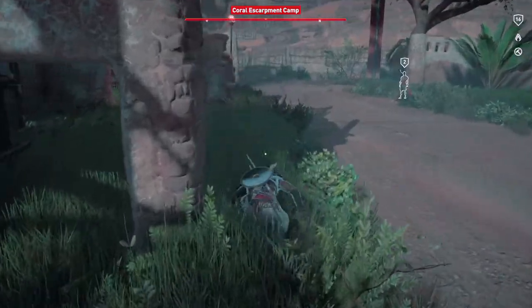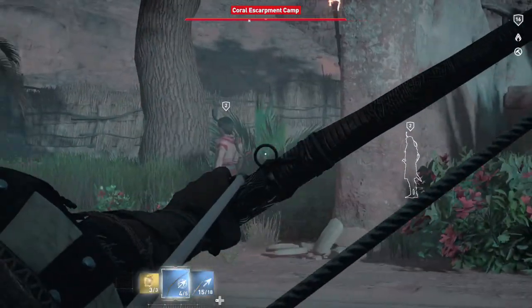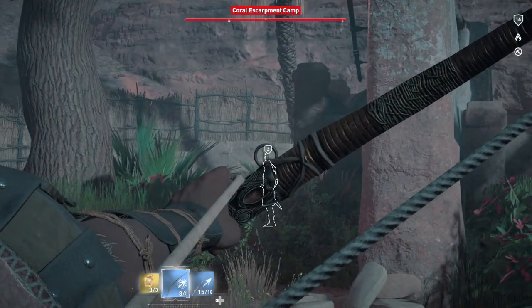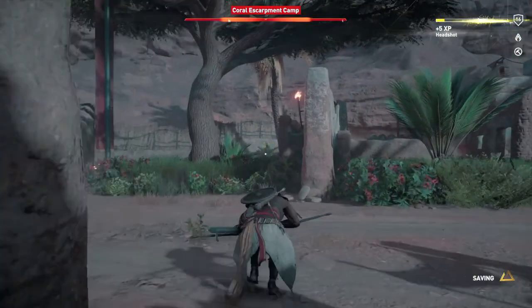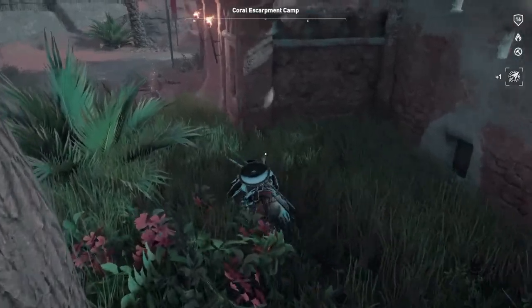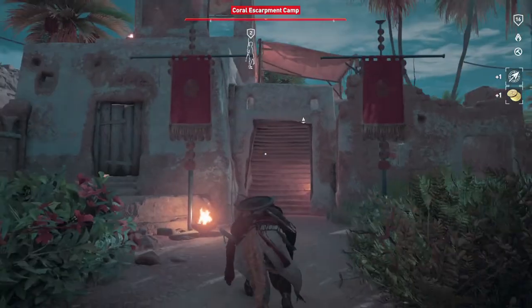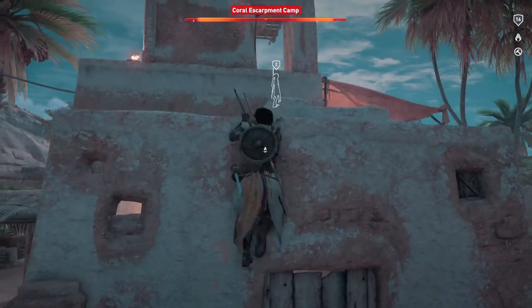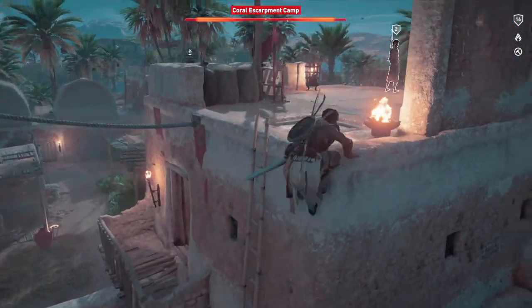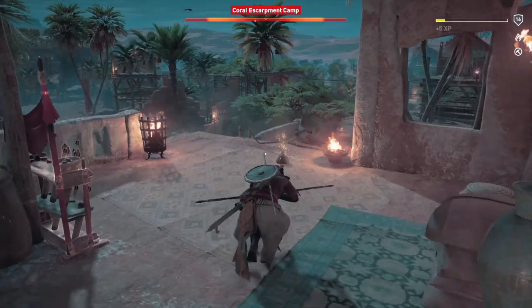Keep in mind there might be guards on the guard tower, so be cognizant of your surroundings. As long as you take your time and don't rush, you can stealth kill everyone. If you have the hidden blade, you can just run up and use that. Also note there are enemies on the roof. If you're struggling to find enemies, remember you can always use Senu to re-tag the area. We're going to get this last guy, and that should be the last enemy in the base.